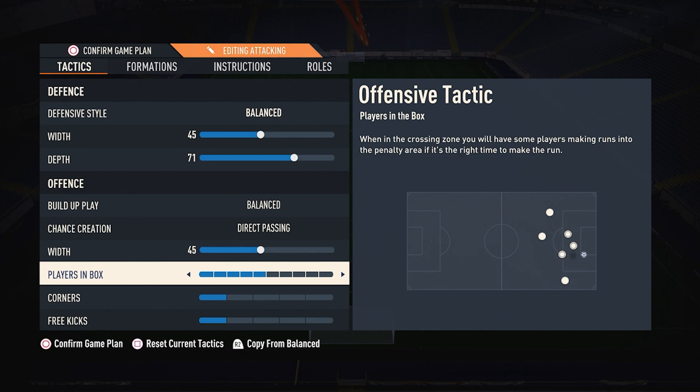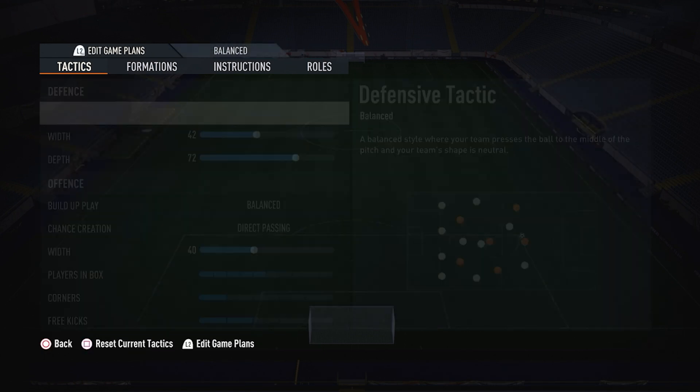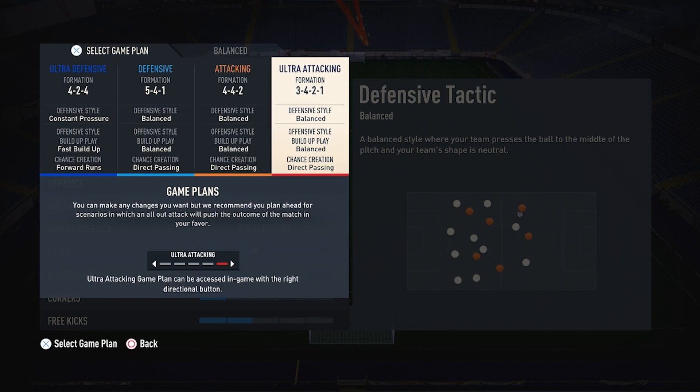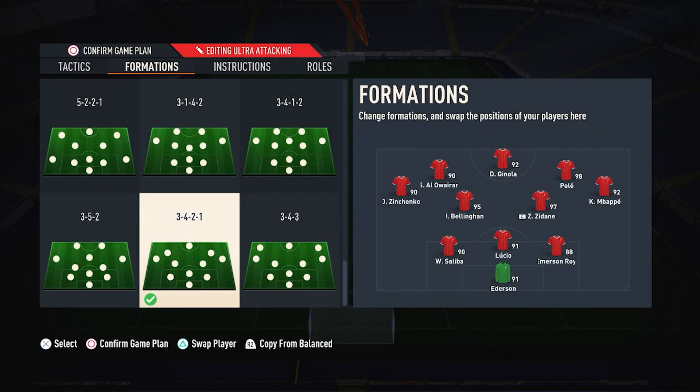This is our main formation that we always use from minute one, but it will not always work for you. That is why we have to have fancy formations like the 3-4-2-1 — these are very versatile formations. If you see the opponent is vulnerable on the wings and he isn't that good going forward, but he is good in defense, then you can use the 3-4-2-1 to open him up.